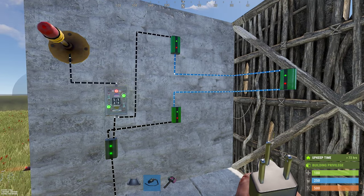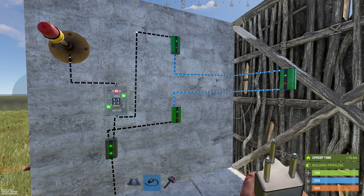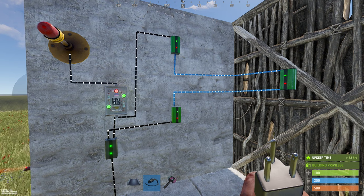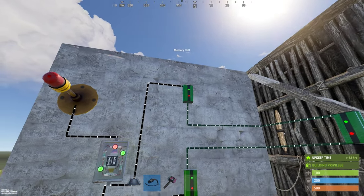To take this even further, you can use a raid defense system that triggers the turret pods in the case of an offline raid. Using a XOR switch with a circuit of memory cells connected via their inverted power outputs to trigger raid defenses when the circuit is interrupted.